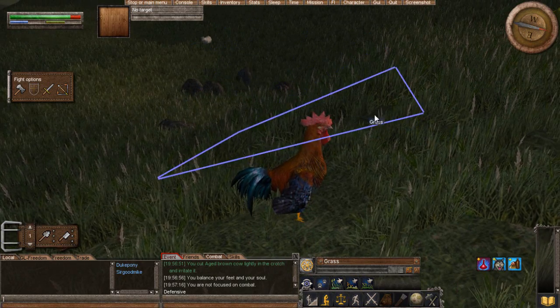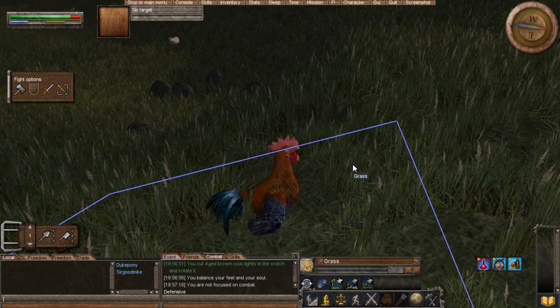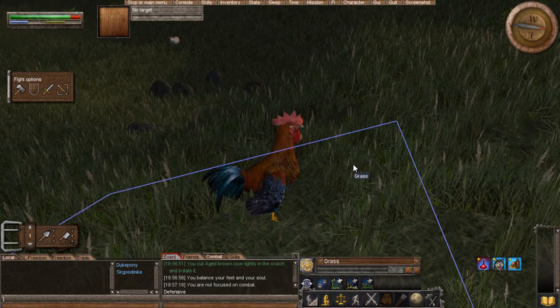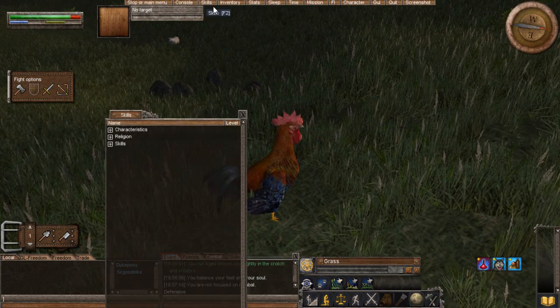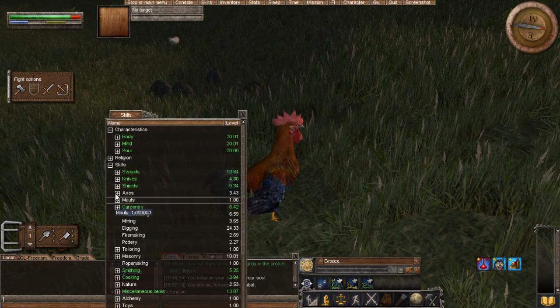The higher the weapon material, the higher damage you will do as well. So glimmer steel does more damage than iron. Steel does more damage than iron. And you can check your skills in here — if you go Character, then Skills, you have your swords, axes, stuff like that.